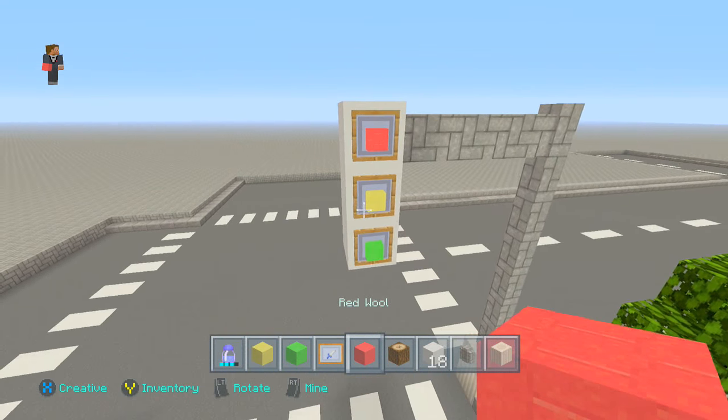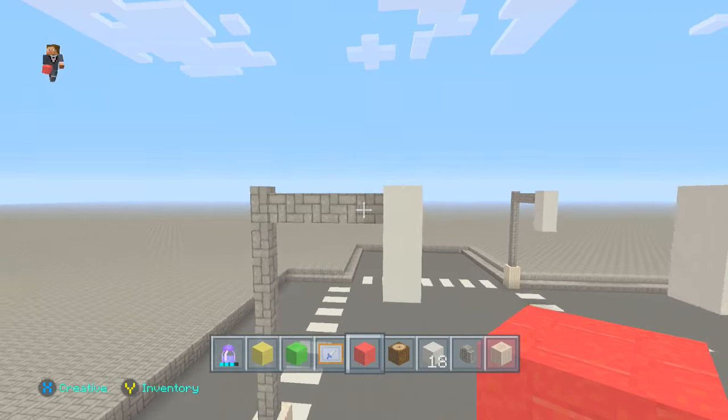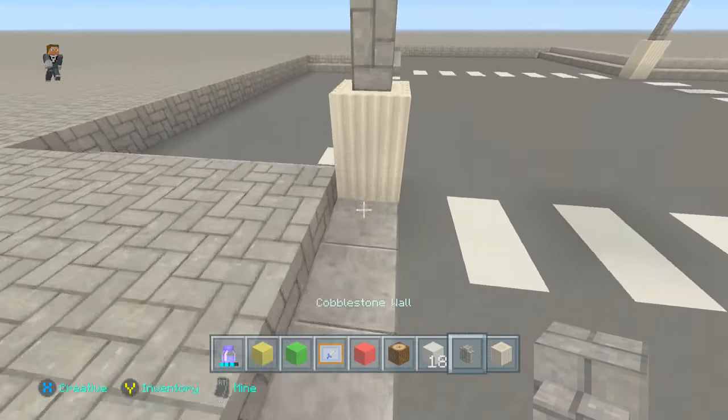You just need red wool, green wool, and light green wool — or the standard green wool — and then you just need either fences or cobblestone walls, and then any block of your choice to place this on.